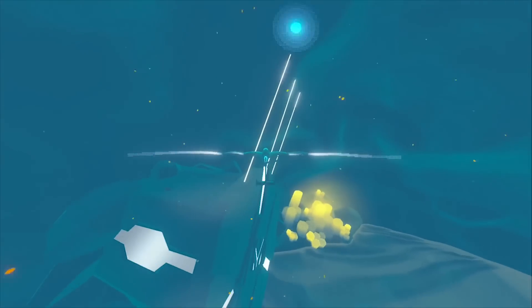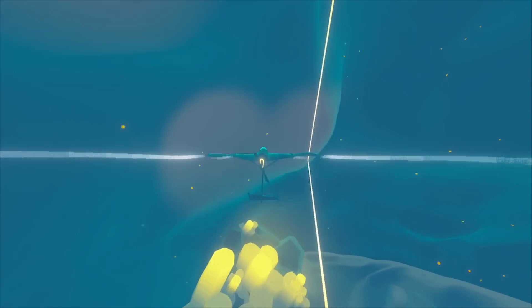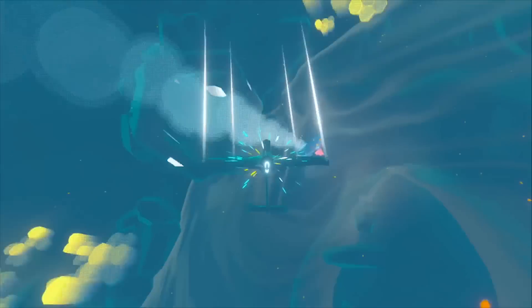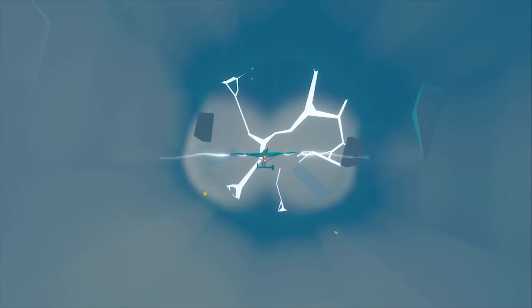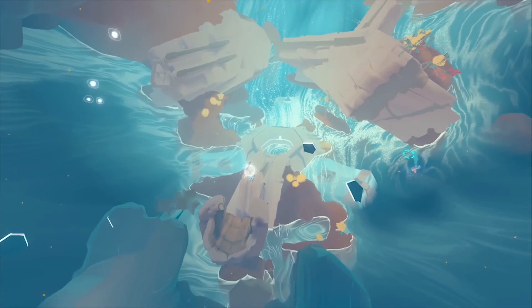Inner Space is an exploration flying game set in the inverse — a world of reverse planets where gravity pulls out and the worlds surround you in a 360-degree dome. You're going to discover ancient skies, relics, and even find yourself underwater, as you are tasked with discovering the lost history of these planets where gods still walk amongst you.